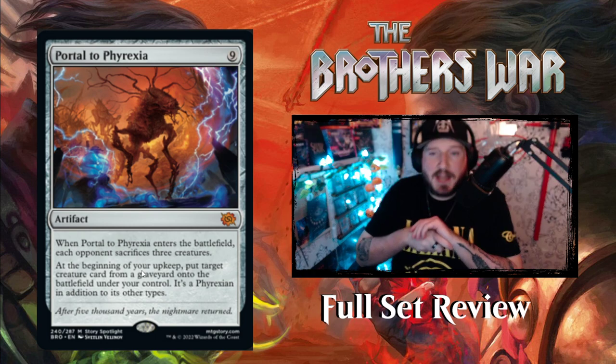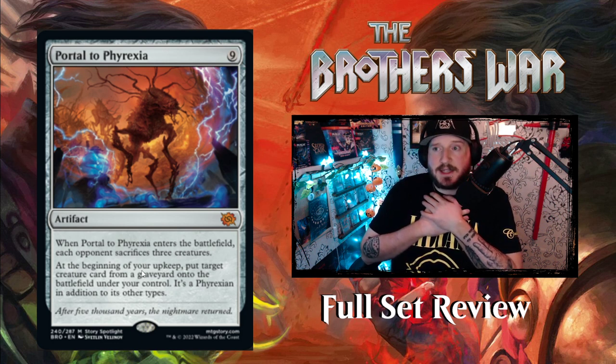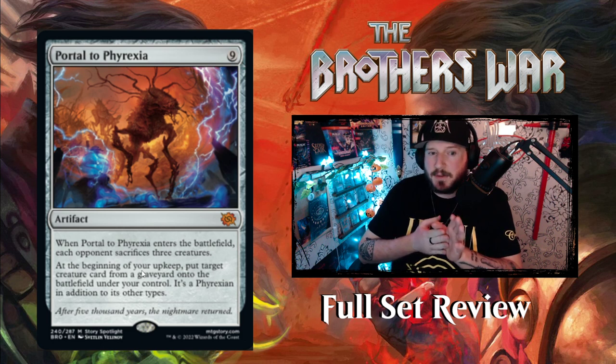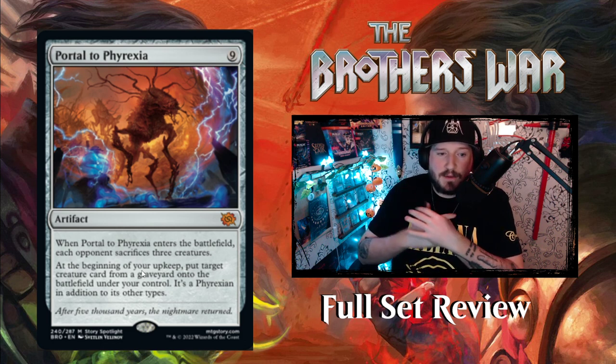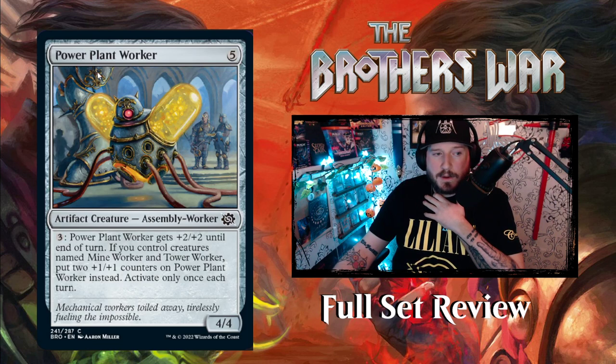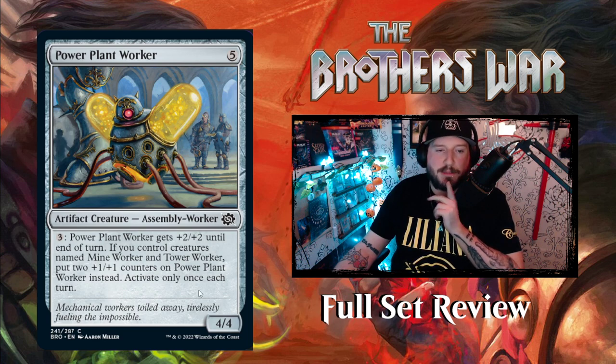Portal to Phyrexia is a nine-mana artifact that needs to be destroyed immediately. I play Cruelty of Gix in standard and that card makes your opponent concede or try to kill it right away — and this is way worse, since Cruelty of Gix only gets one creature while this steals one every upkeep. Power Plant Worker is five mana for a 4/4 Assembly Worker. Pay three: it gets +2/+2 until end of turn. If you control Mine Worker and Tower Worker, put two +1/+1 counters on it instead — activate only once each turn.